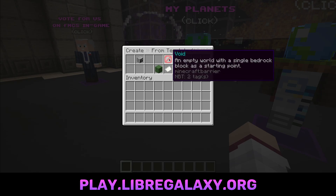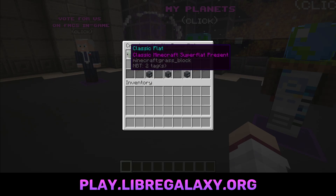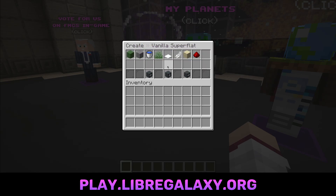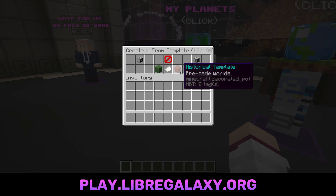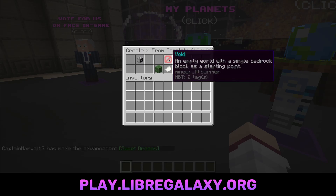So it could be a void where basically there's one block and everything is just empty. It could be a super flat, just like the typical super flats you'll see where it's like grass, a bunch of stone, or all water. Then there's also historical templates coming soon, which are pre-made worlds that we are working on. So let's check out void, for example.